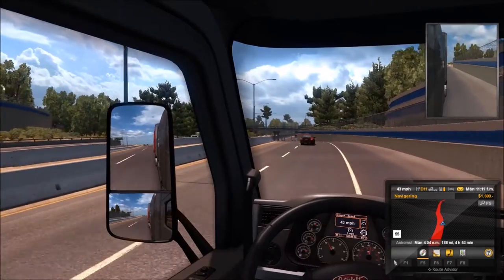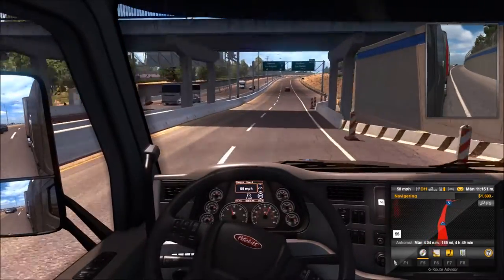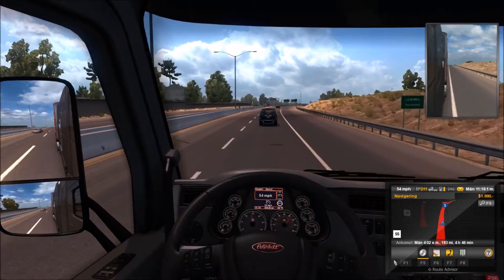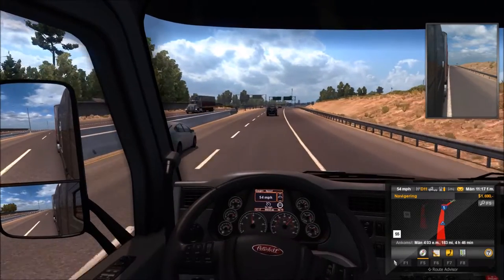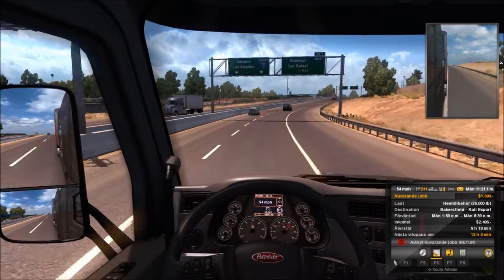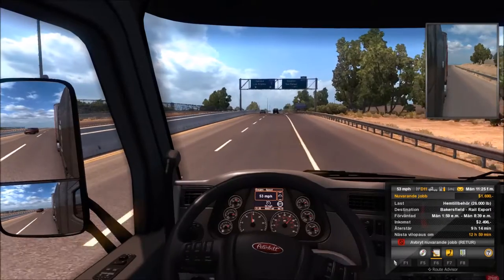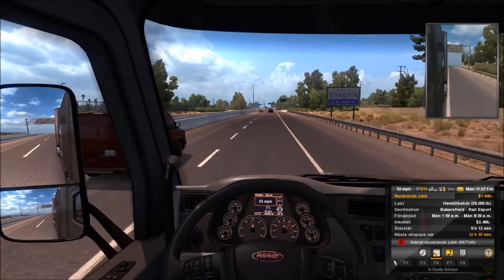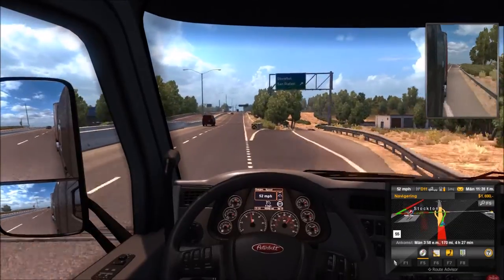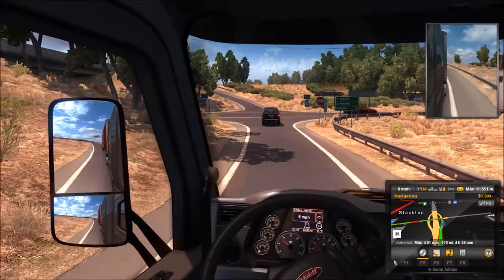From outside the city the speed limit is 55 - really! Speed up to 55, 54 - nice route. Now I can show you a little bit about the trip information by using the F6 key. We're driving home furniture and home equipment to Bakersfield Rail Export. We're going back to the GPS - whoa, we're going down here. We're going right.